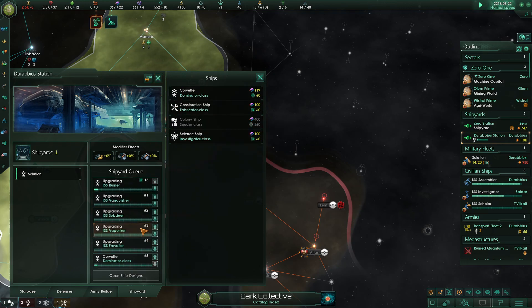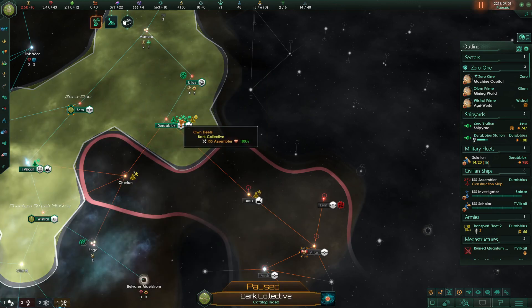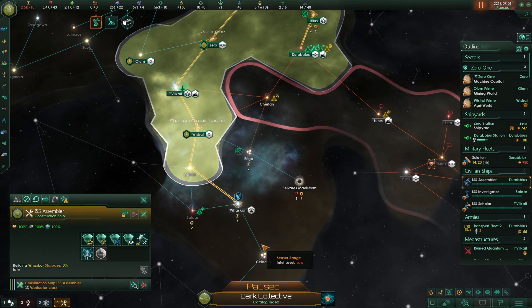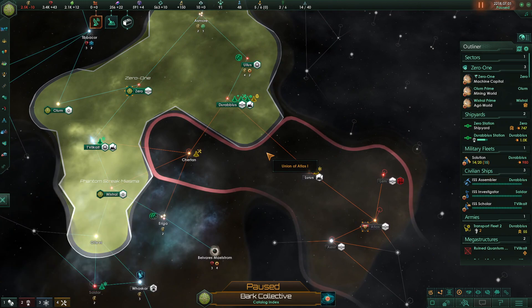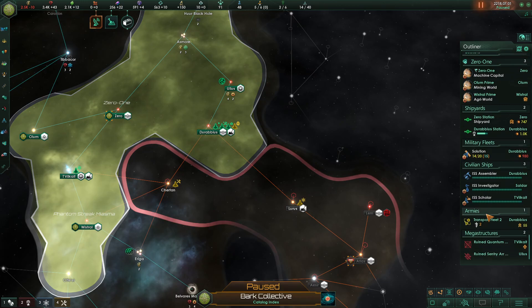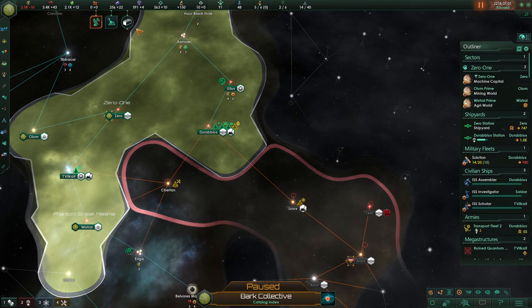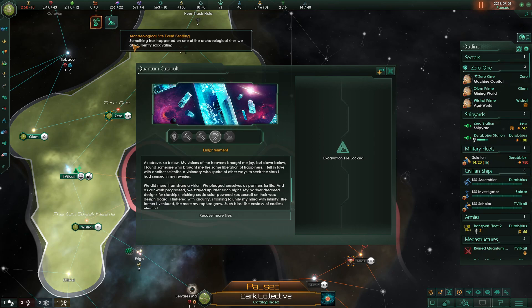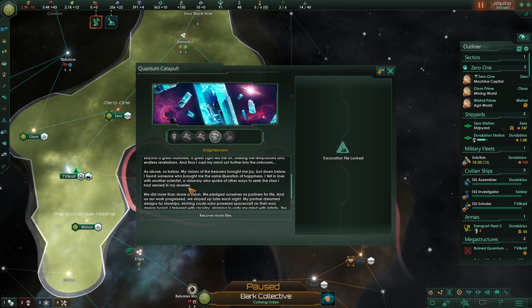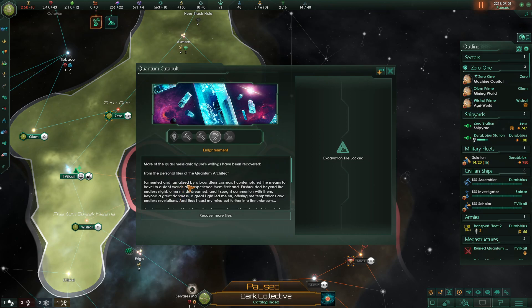When this is done we can attack our enemies. Every ship we build afterwards will be moved to our fleet automatically, as long as you build them with the fleet manager. Let's just check on this one — we'll cover more files. There's even more stuff — I might read this next time since we can access it later.